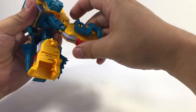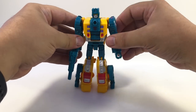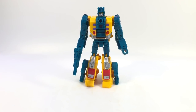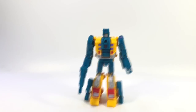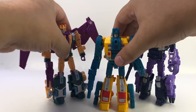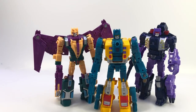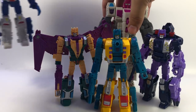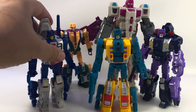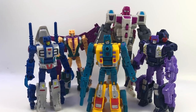No wrist swivel, but he does have a waist swivel, ball joint hips, thigh swivel, and hinge knees — pretty standard for the Power of the Primes deluxe class. As promised, here he is in robot mode first with all of his wave three casemates, and then with Rippersnapper and Blot — there's the team all together. Let's put Cutthroat kind of behind Rippersnapper just to get them all together where you can see them as a group.